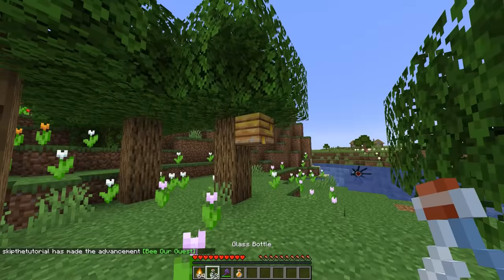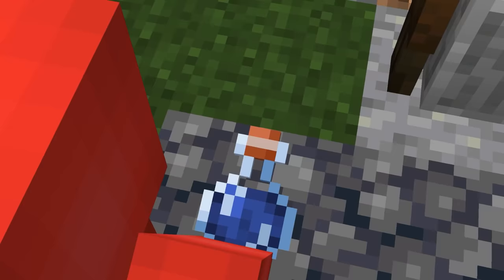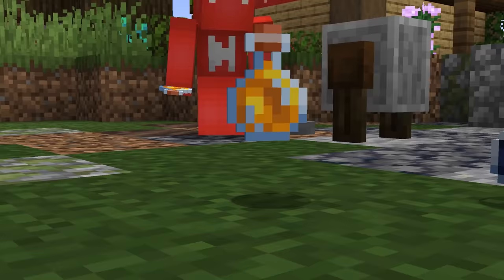Number forty-four: with the advent of bees in the 1.15 overhaul, Mojang gave us something new to put in our bottles. And while that's nice, there is a little detail that's hard to understand. If you look at the two textures, you can see that a honey bottle is four pixels more full than a water one — which is strange, but maybe that's why we can't craft water blocks the same way.